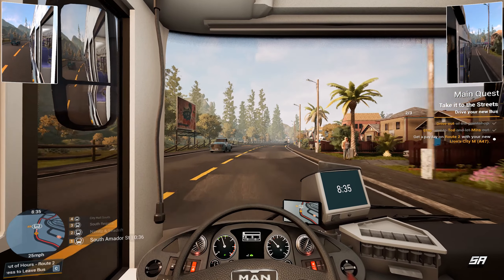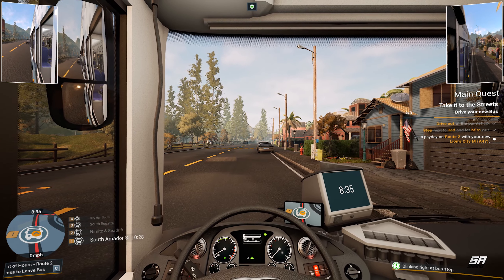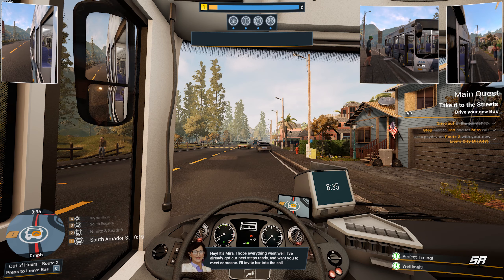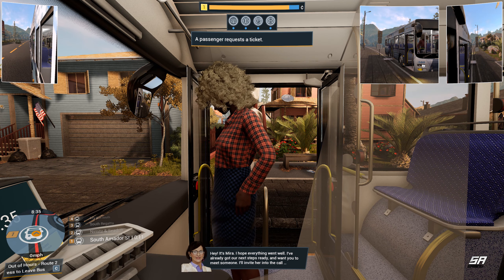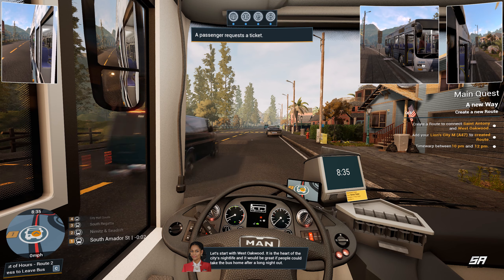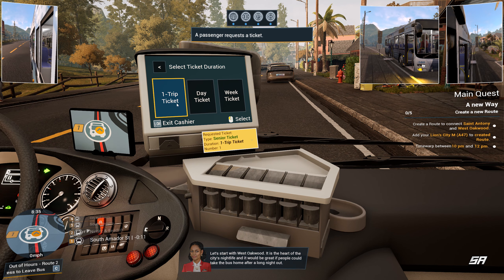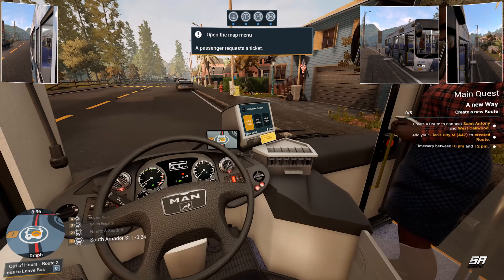All right! Let's check the map — we've got to get a payday on route two, which is the darker red color. Drive that, pick the bus — the MAN Lion City — and accept it. Cool, so now we've got a timer in the bottom left corner and we are on the route. We need to take a left when we get to the end. Let's leave Mira here with her new man, head around, make sure we don't clip the car as we turn — perfect. Our first stop is just up here on the right.